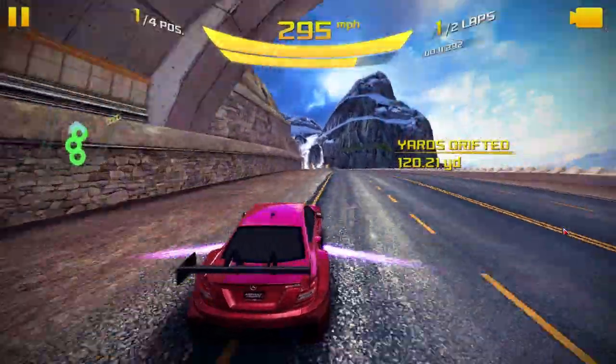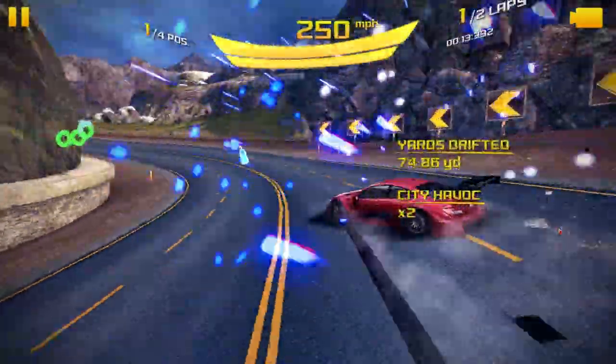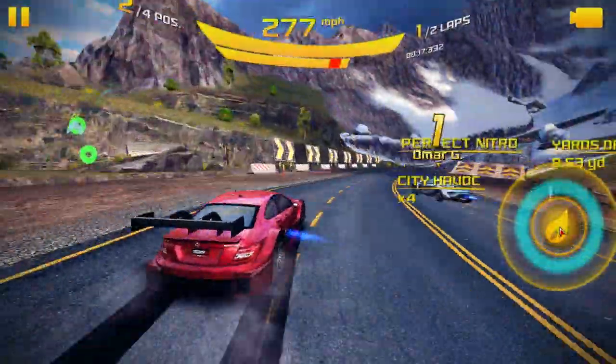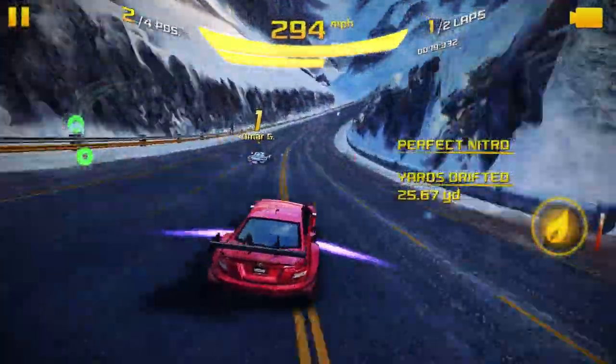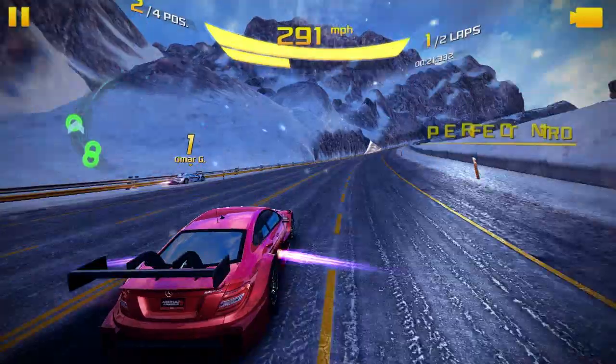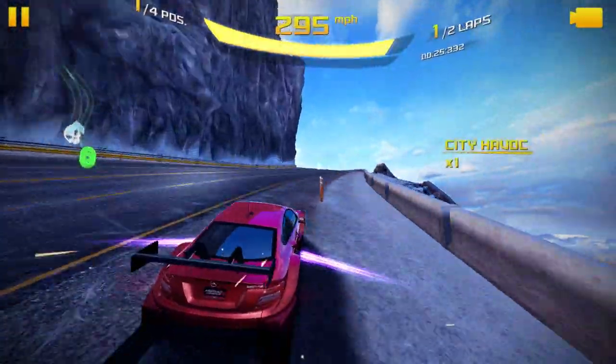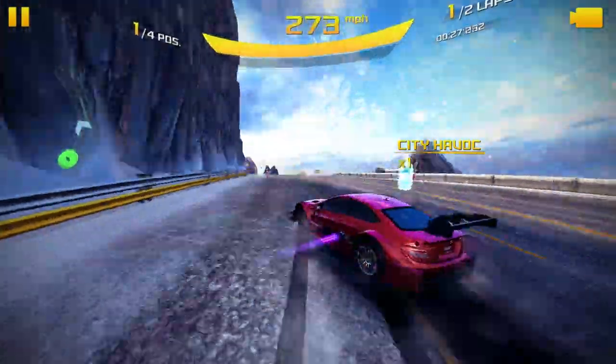It drifts extremely well, almost like a Vulcan 2 or an Aranara Hesera GT. It actually reminds me in a lot of ways of driving the Vulcan, except that it is a good bit slower by around 15 miles per hour, which is actually quite a lot.